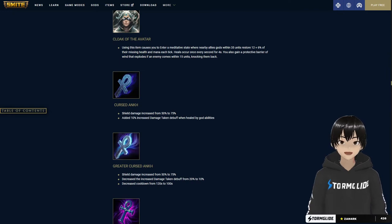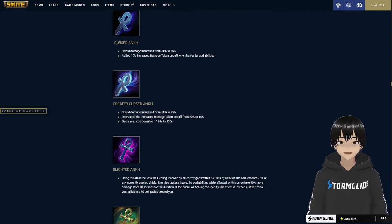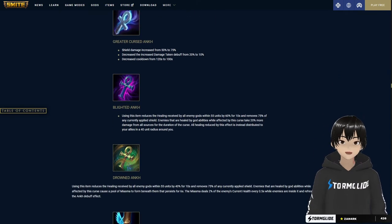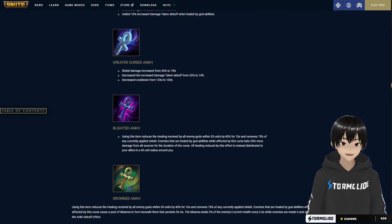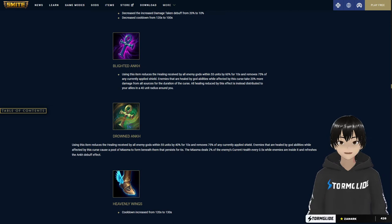Cursed Ankh Shield damage is increased by 25, with a 10 percent increase damage taken debuff when healed by god abilities. The Drowned version applies the curse for 10 seconds and removes 75 percent of the enemy's currently applied shield — really good against Geb or Shell users. Enemies healed by god abilities while affected by the curse take 20 percent more damage, and all healing reduced by this effect is instead distributed to allies in a 40-unit radius — basically an anti-heal relic.